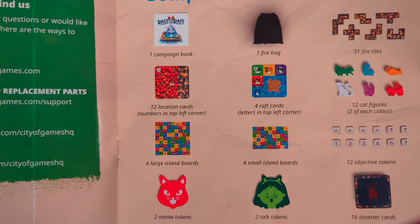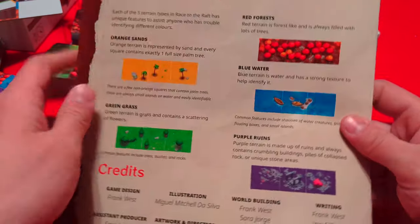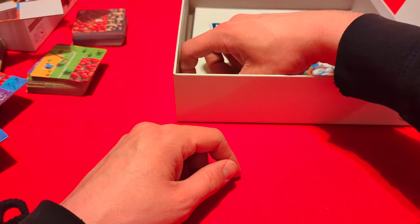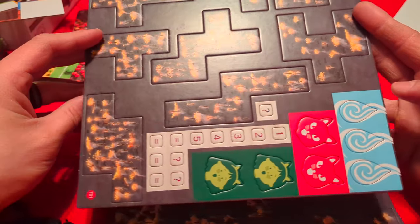The rulebook covers setup and all that good stuff. Looking at the components: location cards, four large island boards, small island boards, raft cards, halfway cards, disaster cards. Setup looks pretty straightforward — 20 pages with a little assistant page on the back for colors. There are two more books: a campaign book, which is the deluxe edition exclusive with campaigns in it, and a kickstarter pack book that talks about the kickstarter exclusive content.